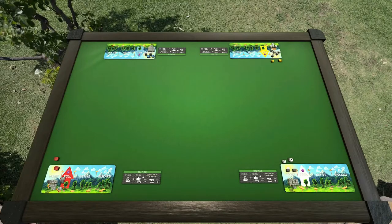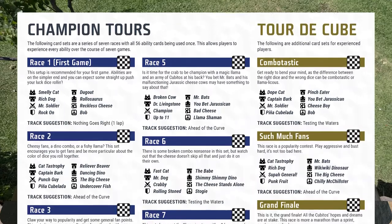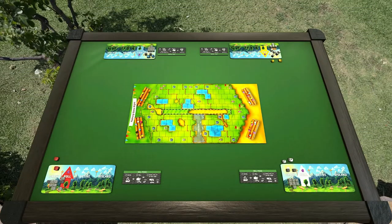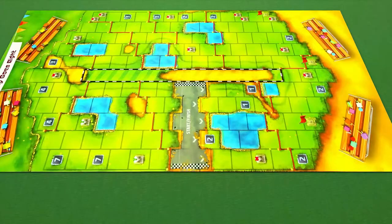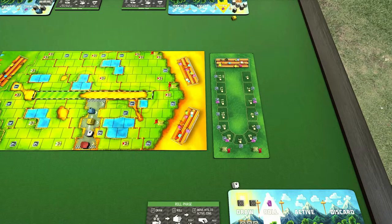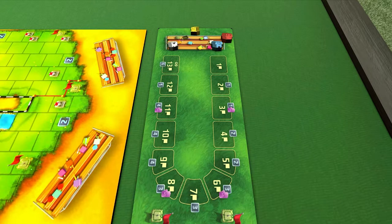Next, choose what set of ability cards you'll be playing with for this game from the list on page eight of the rulebook. Choose a race track and place it in the center of the playing area, and have each player put one of their runner cubes on the start space. Put the fan track near the race track, and have each player put their other runner cube on the bleachers.